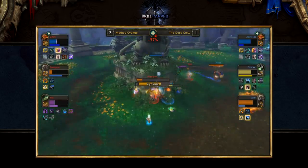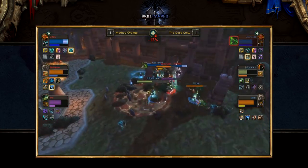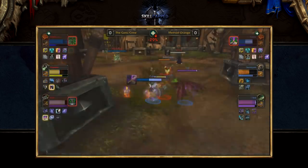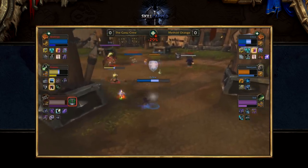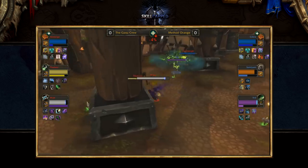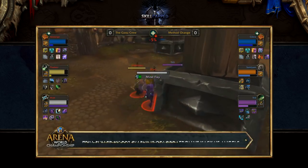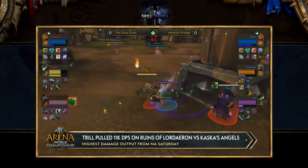The comp in general went between two different playstyles. We either saw Method Orange committing for a kill with crazy amounts of CC, or we saw Samayam and Sidhu with more of a defensive mindset, focusing on survival until they were ready to set up a kill again, while Trill spent the majority of his time dealing as much damage as possible to keep the opposing healers' mana bars moving down. All in all the comp worked out incredibly well for Method Orange in this tournament, and it will be interesting to see if NA adapts by incorporating more Resto Druids into their comps.